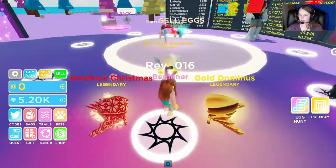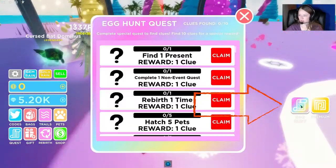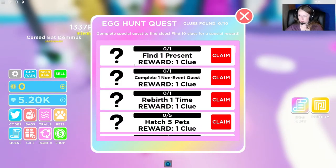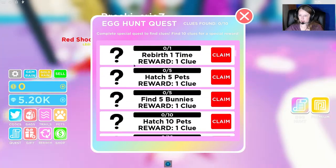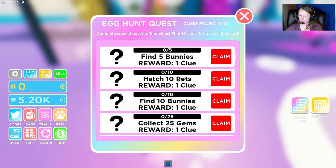If you look on your screen over here to the right you do see egg hunt. Right here it tells you that you have to complete these quests in order to get the special reward. There are a bunch of different things that we have to do — there are ten different things. We have to complete these in order to get our egg.